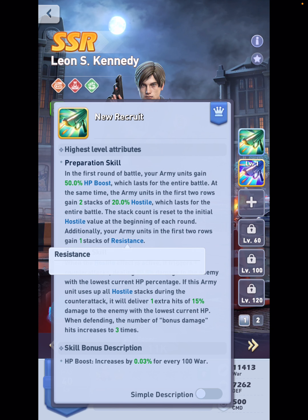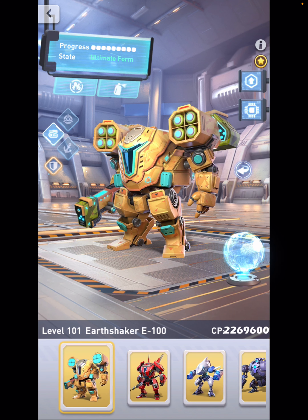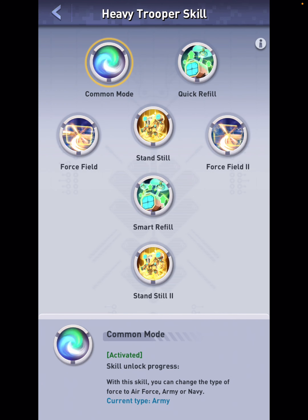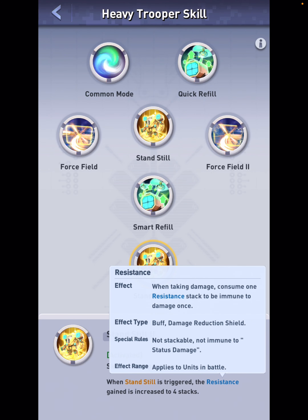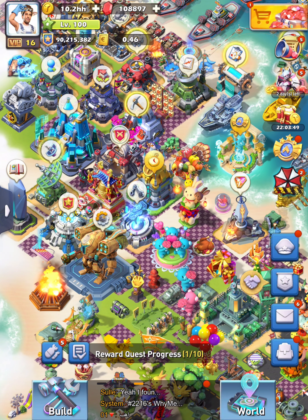As of right now this is kind of not working, but if you really want to see exactly what the Resistance is, all you have to do is go to your yellow heavy trooper. Just click on this skill right here and when you press on Resistance, that's exactly what it is — it's going to negate the damage one time. And this will play a role in just a second.